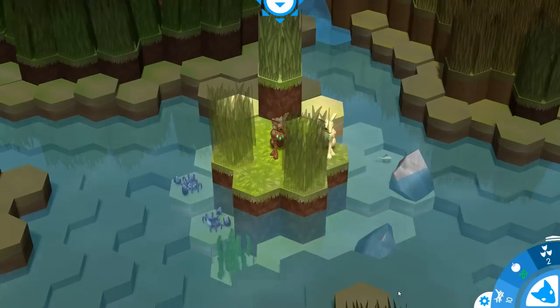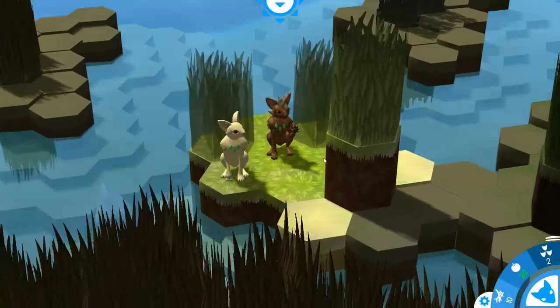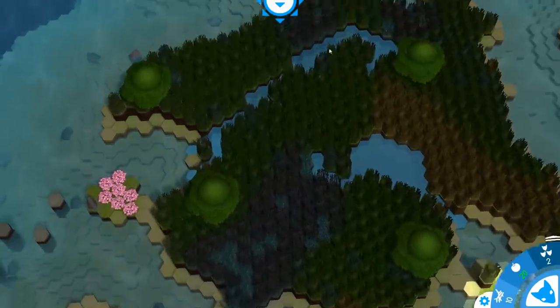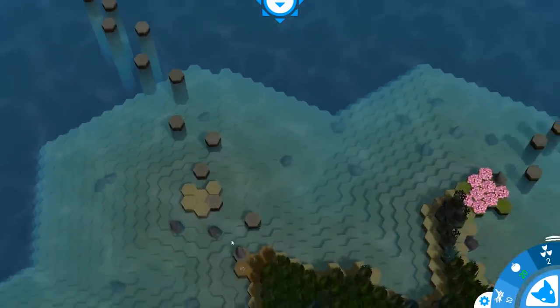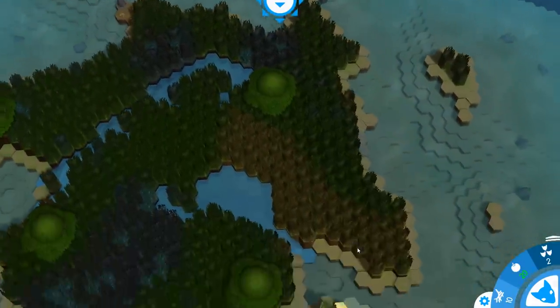We've joined up into the world. We've got two little dog-cat-rabbit things here, and this is our world. We've got some trees, it looks like some lakes in there, ocean, and a couple different traveling stones that can bring us out to a different island if we wanted to. I believe if we go to those we can travel to different places — pretty cool system.